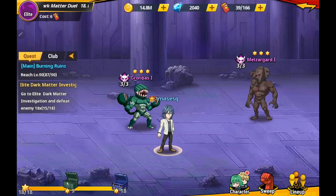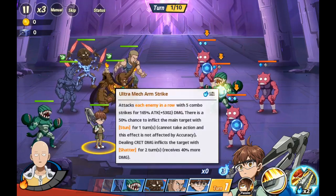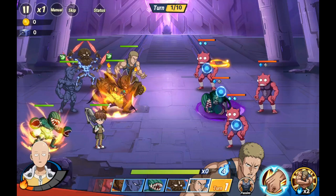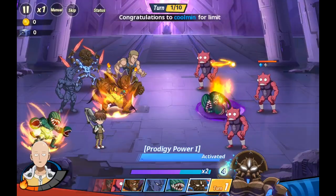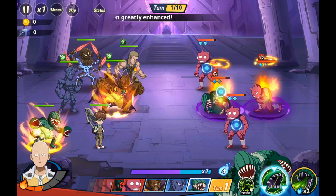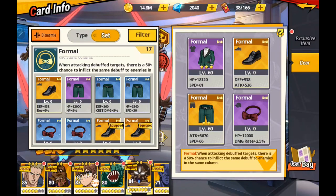Let me do a quick demonstration in an elite right now. The Formals are on the back; my Child Emperor doesn't have Formal on him right now but that's not really the point — it's more about watching what happens when your back liners hit. So let's see if it activates — boom, look at that! The back row guy got hit with the stun and everything else that was in front of him. That is what is so crazy cool about Formal.